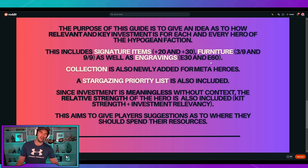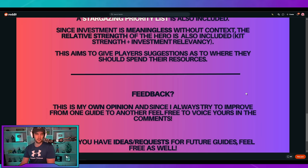I've seen a lot of different opinions on the priority list for Stargazing. I just do whatever you think feels best because there are so many different opinions, but I do like Rakud's one. That said, I can't put my finger on exactly what I think the perfect Stargazing priority is. Since investment is meaningless without context, the relative strength of the hero is also included — kit strength plus investment relevancy.